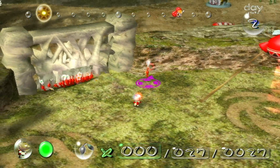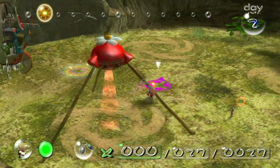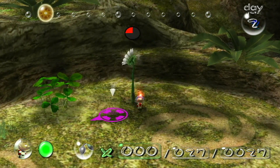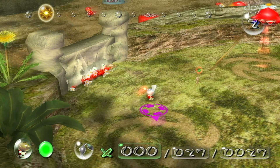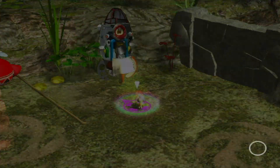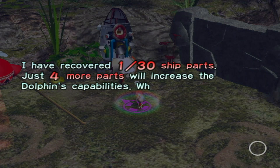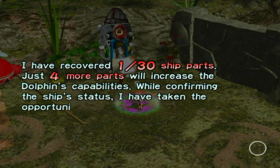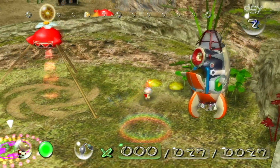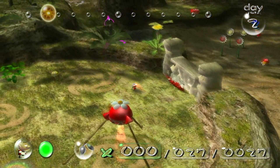There's literally nothing else we can do - we've grown our numbers and the only thing you can do here is break down the wall, so we're just gonna have to wait for that. Allow us to activate cryosleep - oh wait, it's not in this game. I've recovered one out of thirty ship parts. Just four more parts will improve my dolphin's capability. While confirming the ship's status I've taken the opportunity to repair my spacesuit. So we caught cryosleep - hurry up.